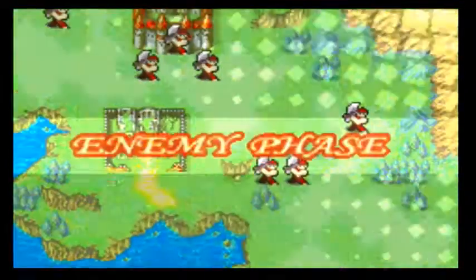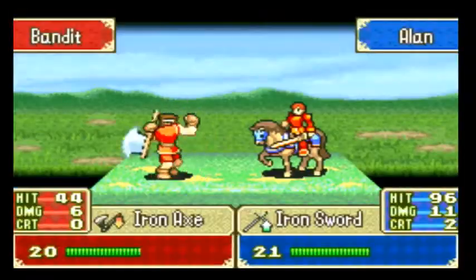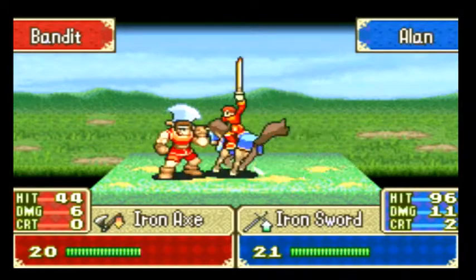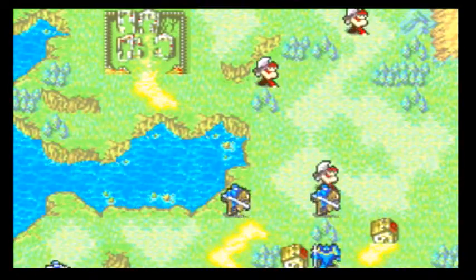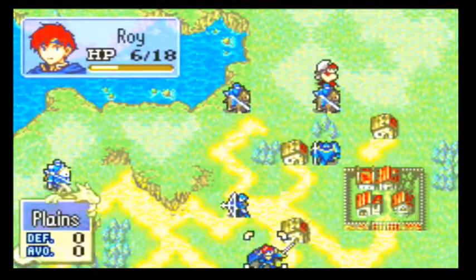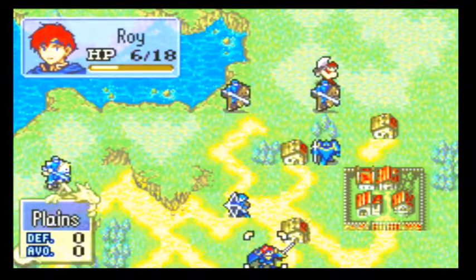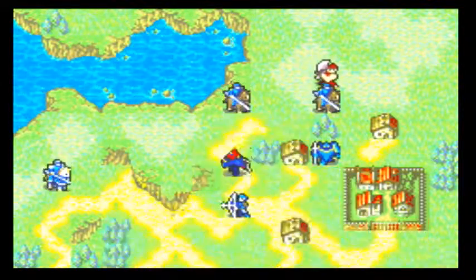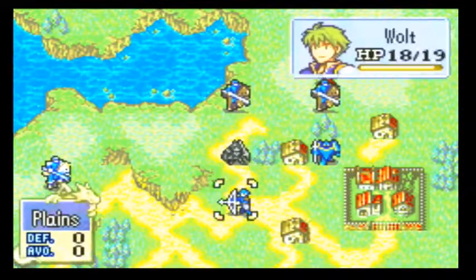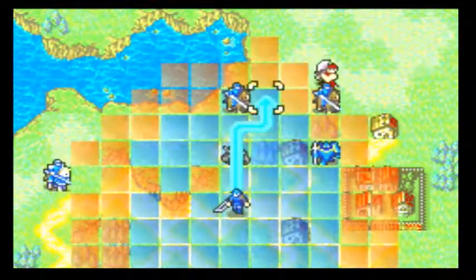Horses can always move the farthest. Actually, Pegasus moves the farthest - they move equal, but they are better because they can fly over stuff. What are these counter hits? Am I actually doing damage back? Yeah. I'm not really seeing where the HP bar is for them. It's the green bar on the bottom. Usually if you can, you want to try to keep them on forests - forests give you more dodge.